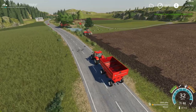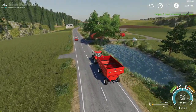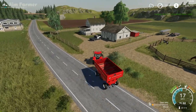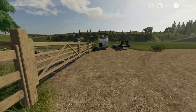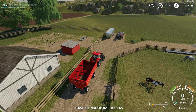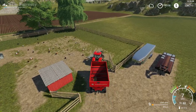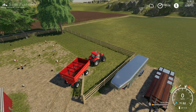It looks like our worker has just finished, which is perfect timing. We're going to drop this off to the chickens first. I'm not quite sure how well we're going to get into the feed trough with this gravity wagon — they're not easy to reverse in — but we might just be able to squeeze past that gate. There we go.